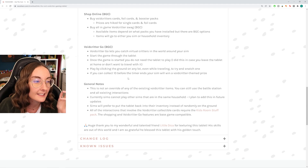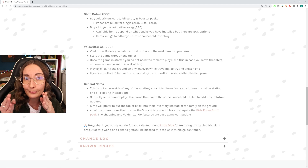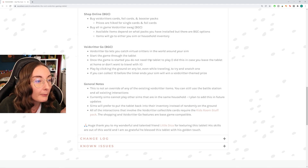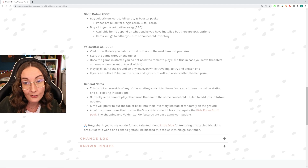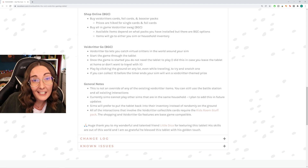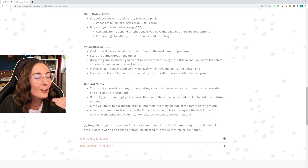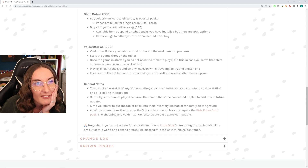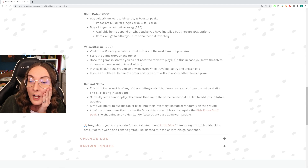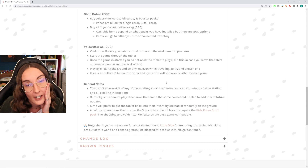You can buy all the Void Critter swag already in the game — like decals, bedding, and things like that. Void Critter Go lets you catch virtual critters in the world around your Sim, taking that Snowy Escape element and tying it into actual Void Critters. Start the game through the tablet, and once it's started you don't need the tablet to play — iPad kids are definitely gonna leave their tablets lying around. We all know how Sims are with personal belongings, like when my niece left my Game Boy Advance in a restaurant in Mallorca with my Dalmatians 2 game and it got stolen and I cried for hours.